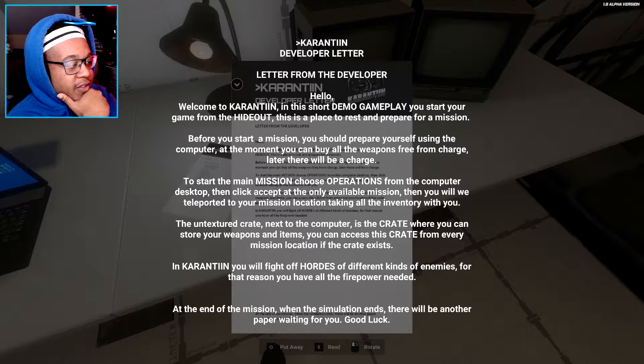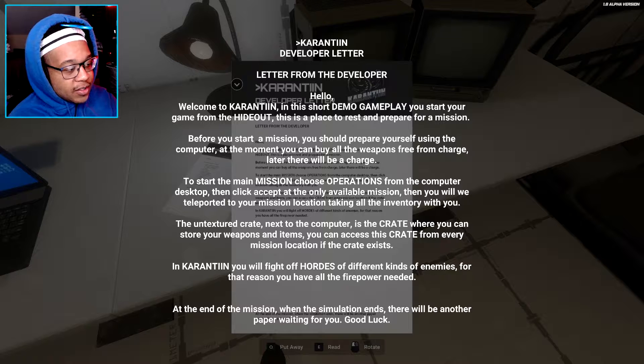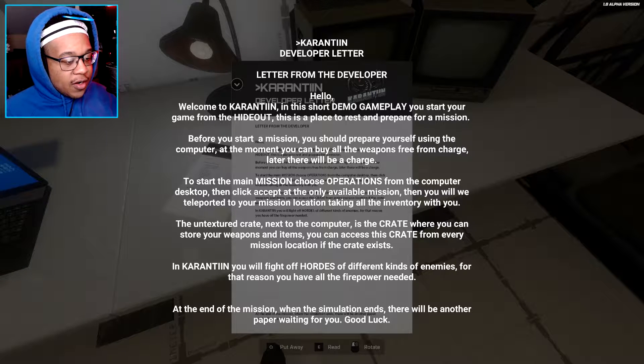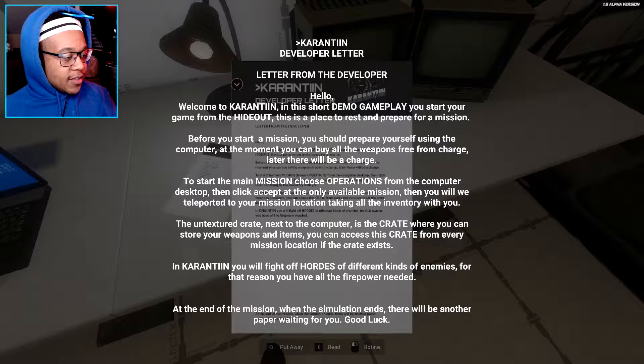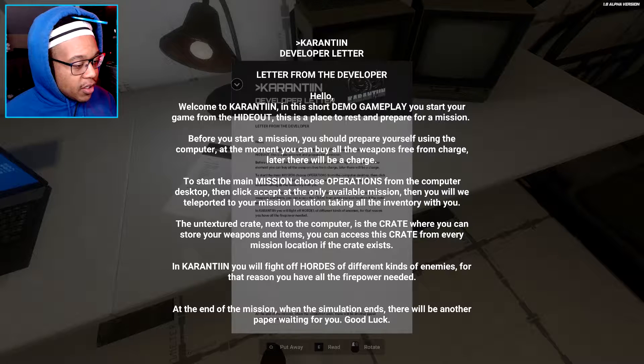Before you start a mission, you should prepare yourself using the computer. At the moment, you can buy all the weapons free of charge. Later there will be a charge — okay, that's good to know. To start the main mission, choose Operations from the computer desktop, then select and click Accept at the only available mission. Then you will be teleported to your mission location, taking all your inventory with you. The untextured crate next to the computer is where you can store your weapons and items, and you can access the crate from every mission location if the crate exists. In Caratine, you will fight off horrors of different kinds of enemies, so you will have all the firepower you need. At the end of the mission, when the simulation ends, there will be another paper waiting for you. Good luck.